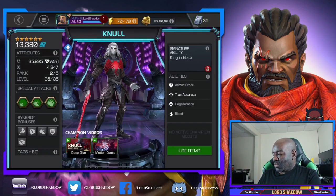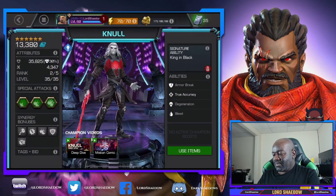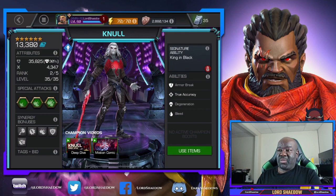Let's take a look here real quick so you can see his stats at rank two — the percentages. I'll show you his signature ability and why we want him awakened. You can see here at the start of the fight, all of that translates to more damage faster. He just gets better and better — it gives him a big huge damage boost early on, and the higher the sig level, the bigger the damage output.